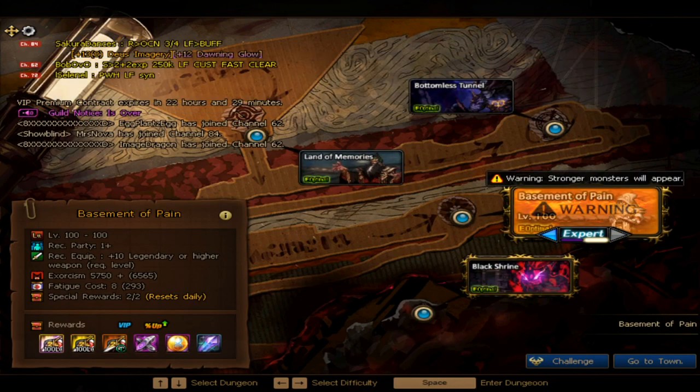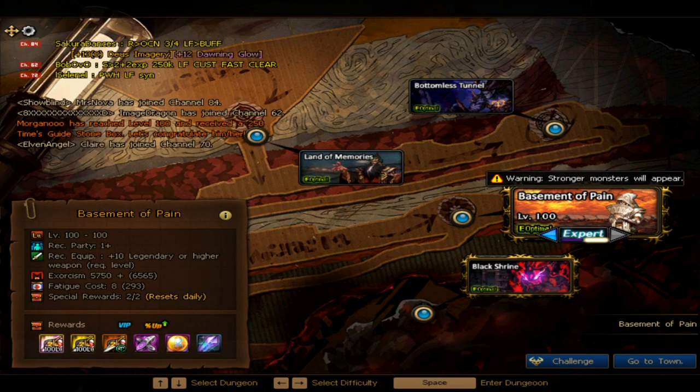After getting full legendary set, the next place to farm for epic gear — we go 2 plus 2. With a full legendary gear, it's going to be a challenge to clear Expert. Start from Normal, or party with other players to clear Expert.